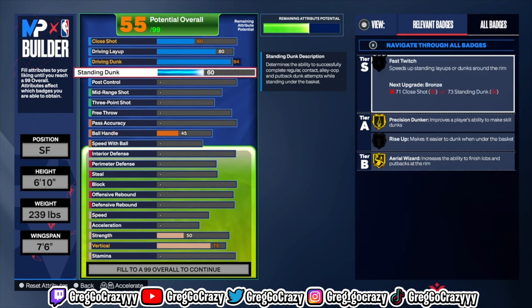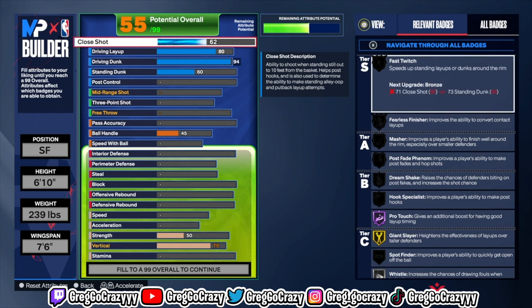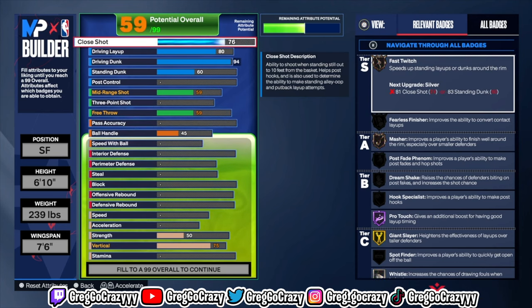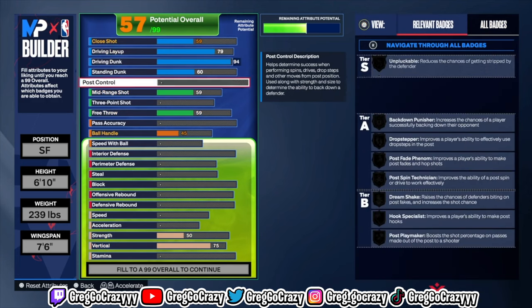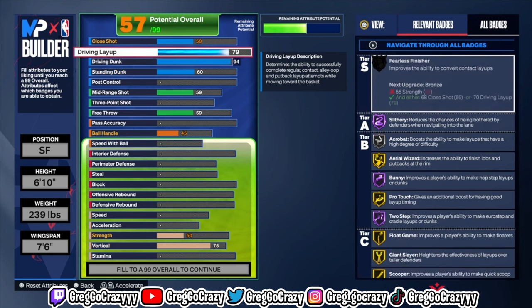If you want to make a build that can shoot just a little bit, you really don't need a high three-ball on this game. You get good spacing on this build because it is Giannis. For the playmaking, you really don't need too many dribble moves on this game. You're a small four, basically a center — you're Giannis, and Giannis doesn't really dribble like that.